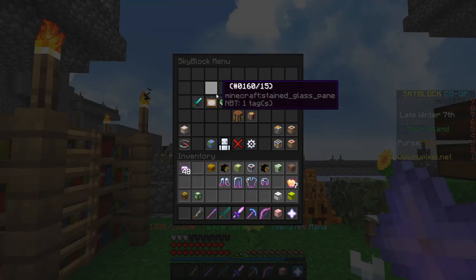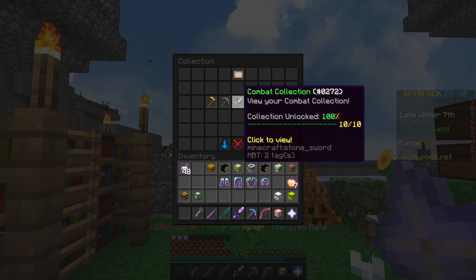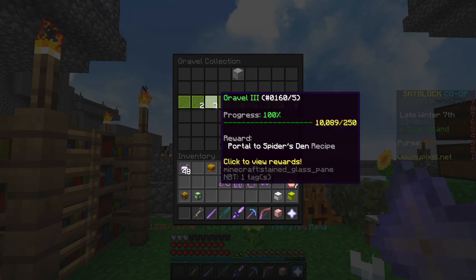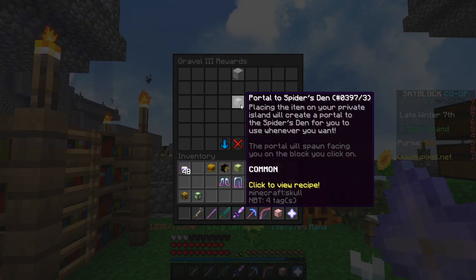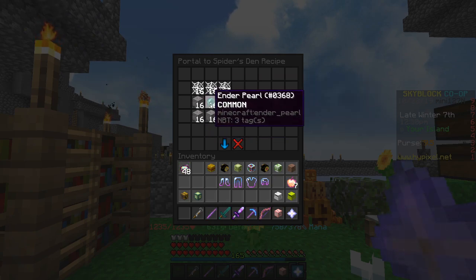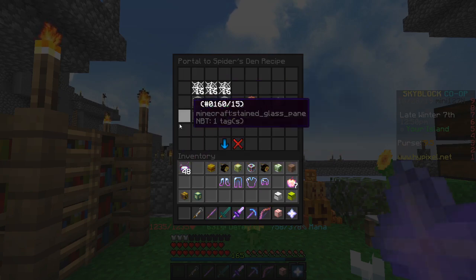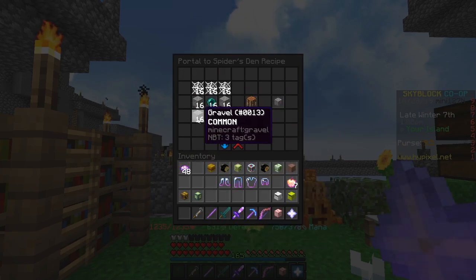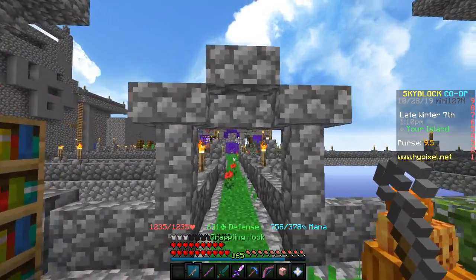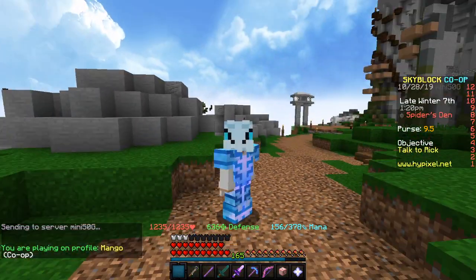Finally, what you're gonna want to do is make yourself a Spider's Den portal. You might already have one, but it's in the Gravel collection in Mining. Just get to Gravel 3 at 250, which shouldn't be that hard. Here's the recipe - just some gravel, ender pearls, and then web, and you can make a web by just putting string. You can get gravel in the Spider's Den, ender pearls in the end, and string from the Spider's Den. Just make yourself a portal if you don't already have one.